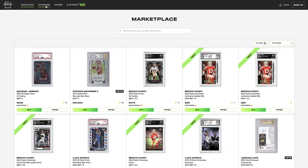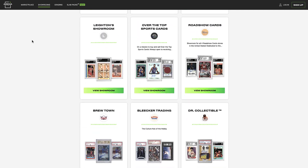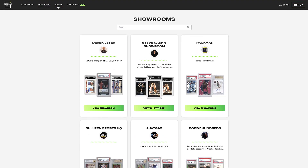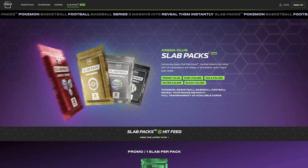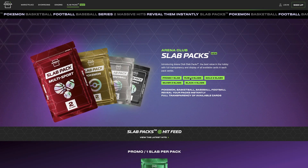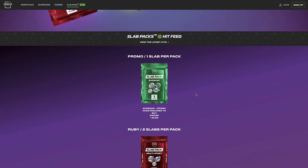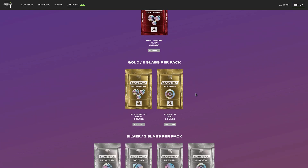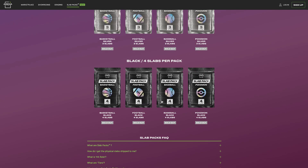The ones I tried for today's video are the $50 level, which is the cheapest tier you can get. I did end up trying one baseball, one basketball, and one football pack. They all cost $50 and they come with four slabs in each pack. I'm not really going to get into all the details of Arena Club — I encourage you to go on their website and check out Slap Packs. But without further ado, let's get into the opening.